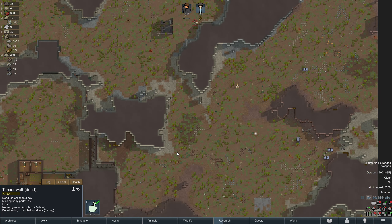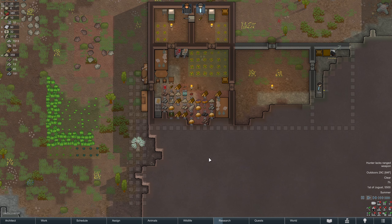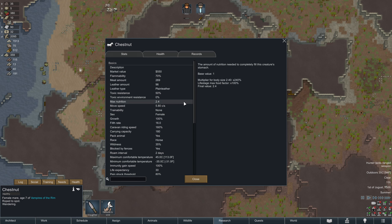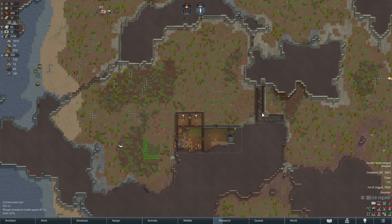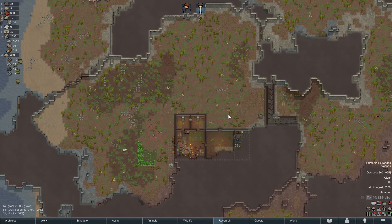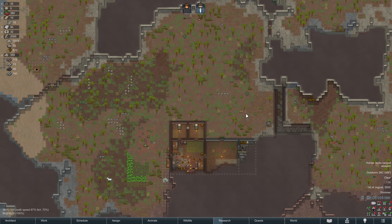Do we want to walk all the way out here and get this meat? We have plenty of food, so it's not really worth it. Things are going really well — we've got Chestnut here, our horse. His minimum handling skill is two, so we can actually keep him tame. We've got ourselves an enclosed base, pretty decent defenses. We really just need some ranged weapons and to hunker down and get research done. It would be fun if Randy would send us just one small raid to make things more interesting.